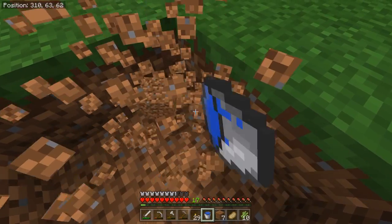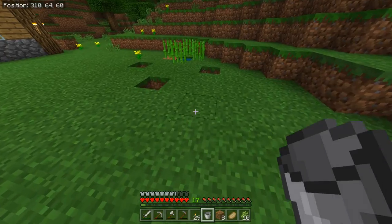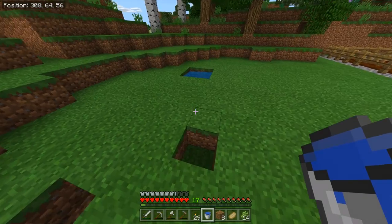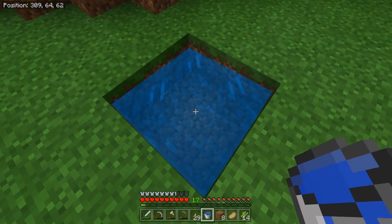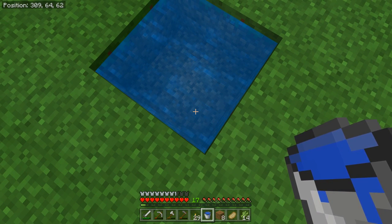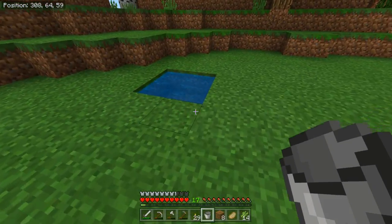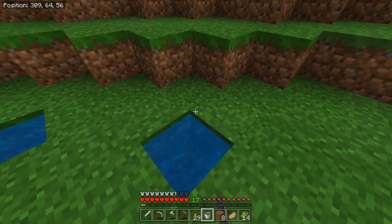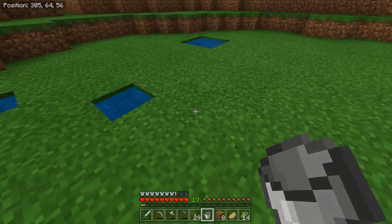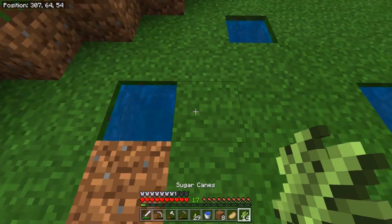Let's say you need a lot of water for a project but you don't feel like running to your local lake or pond. What I'm going to do is create a 2x2 hole right here and put my first water in a corner. Then I'll take my second water bucket and put it in the opposite corner. So here's the water in the first one — put it in the second one. Now, infinite water source. I can do this all I want and there's still going to be water in there. I just made 4 buckets of water from just this little setup here, and I can do that as often as I'd like.